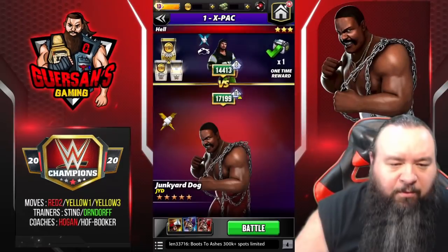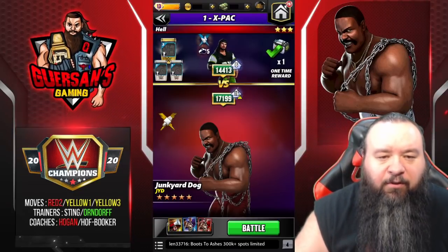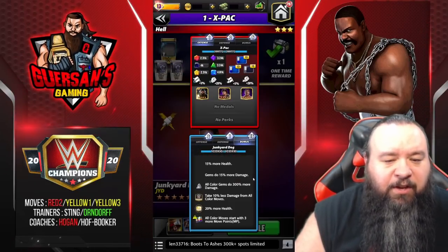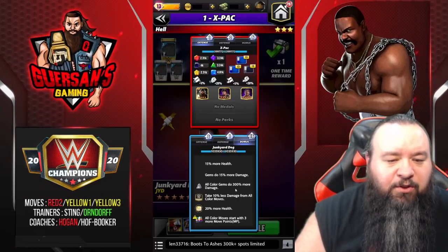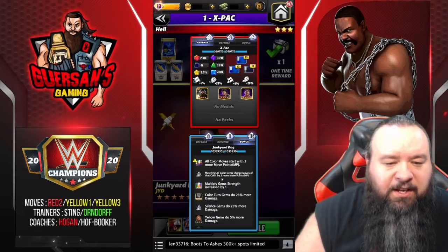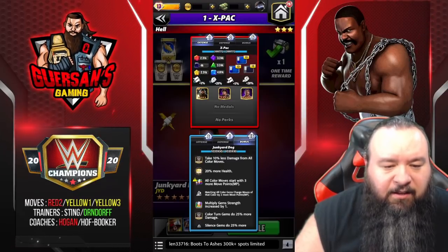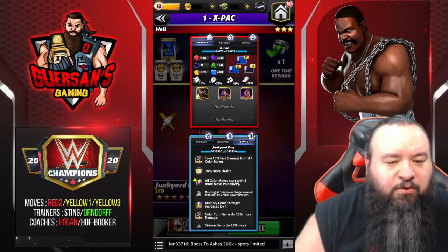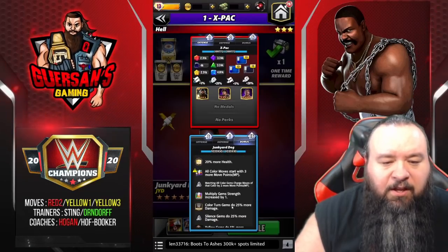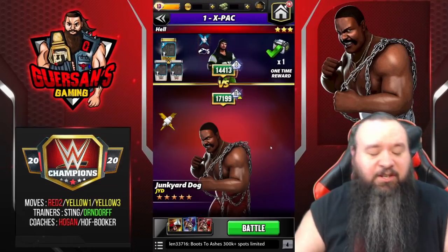We're gonna try this again because I barely had time to see anything. Two things I want to point out: first, I forgot to check what perks I had on. So — 15% more health, gems do 15% more damage (that's the feud bonus), the gear makes all-color gems do 300% more damage, take 10% less damage from all-color moves, 20% more health, and all-color moves start with three MP. Matching all-color gems charges moves of that color by two more MP. Color turn gems and hand gems we don't have any of those.